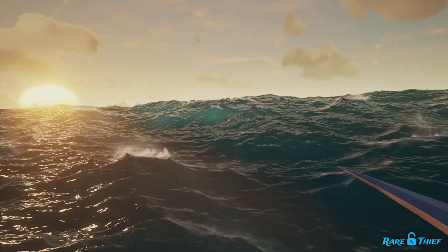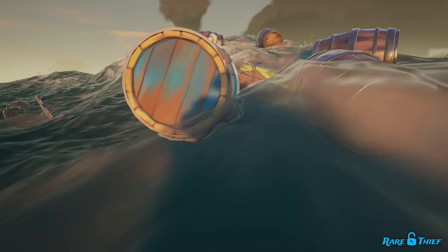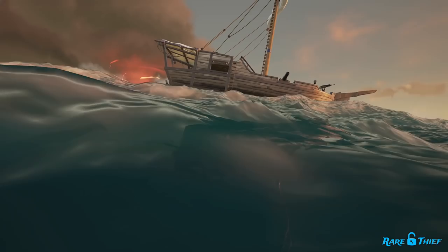From the origin island, sail towards the flock of seagulls, or sail along the trade route until you find the flock of seagulls floating above the clue site. The flock of seagulls should be found in the first fourth of the trade route. If you are past that point, you have probably passed the first clue site. Once you are at the clue site, jump into the water and inspect the debris. Look for a resource barrel with blue stripes on it — this new kind of resource barrel is the merchant barrel.